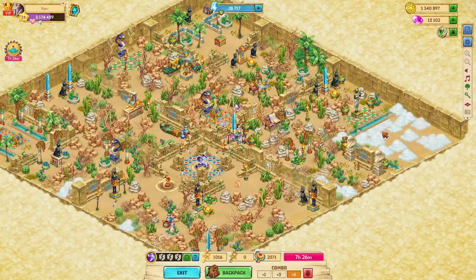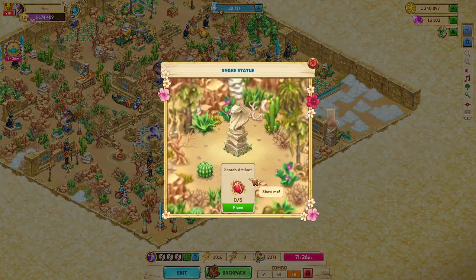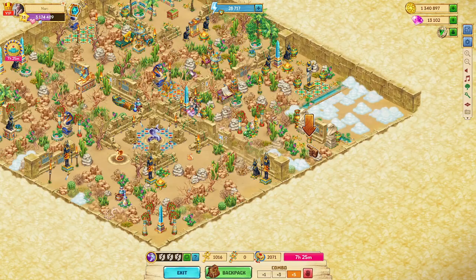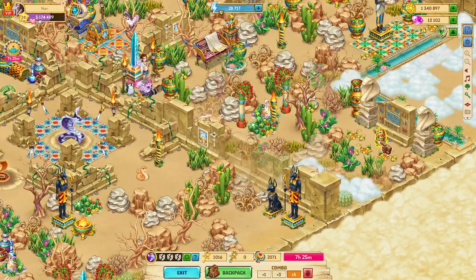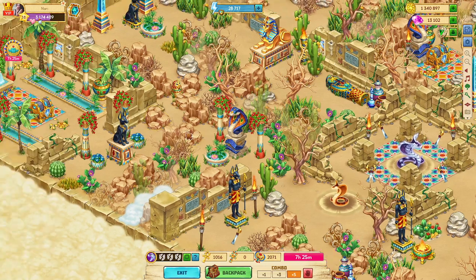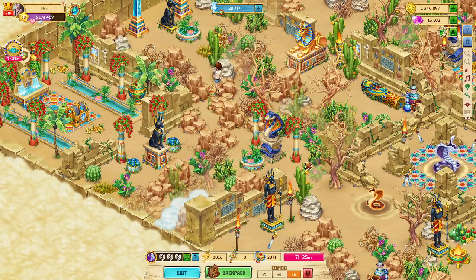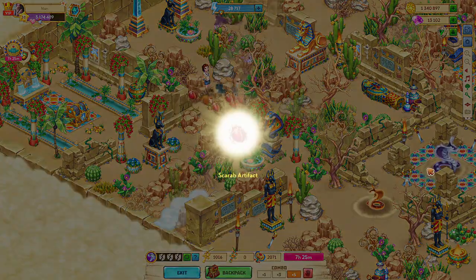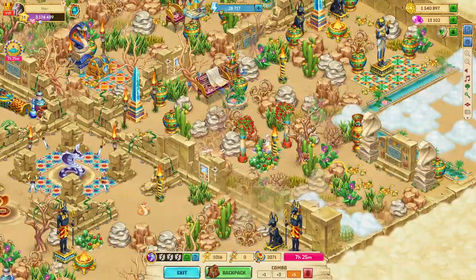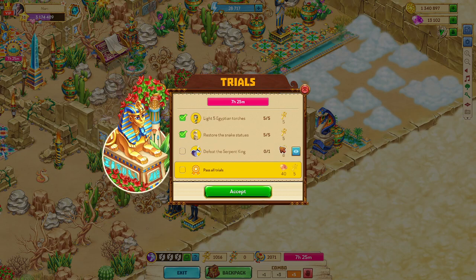Got to get in there. Restore snake statues. Okay, here they are. Where are these? Oh, right in front of me. Right there. And I know the other one is over here, right here, over here by the fountain. All right, so we can get the two statues repaired. Should be everything except for the big snake. I will make sure my strength is full and fight that snake.